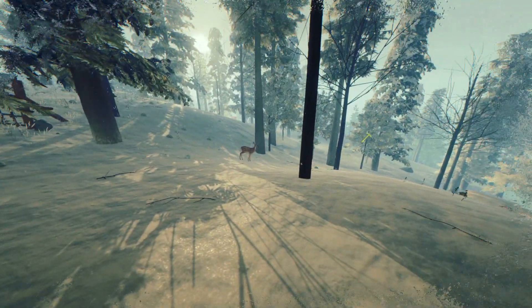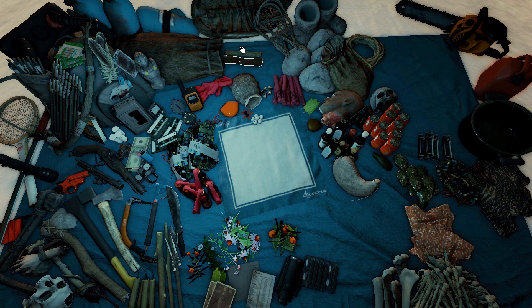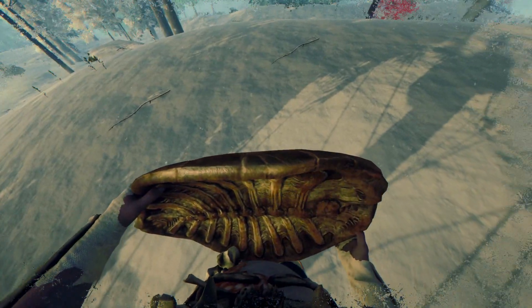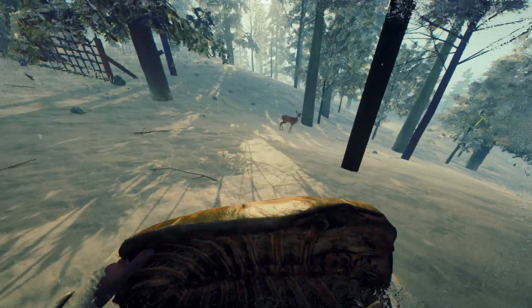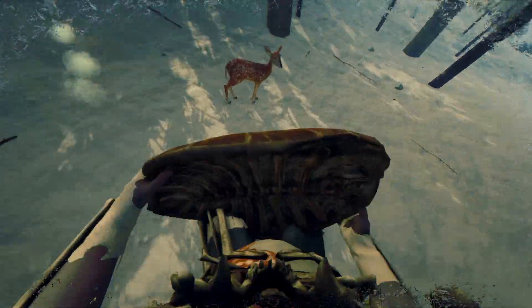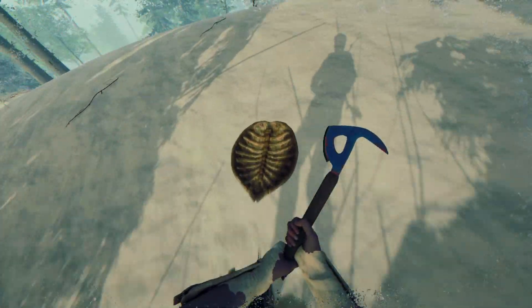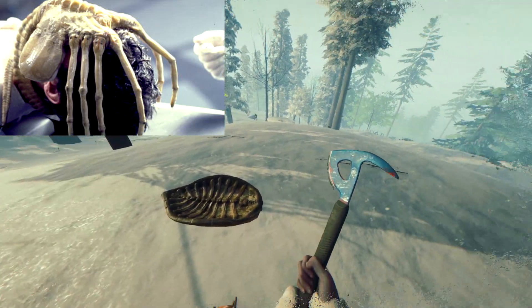Okay, so I have to show you the new turtle shell. It says the turtle shell model has had retexture work. Look at that — how evil is that? The turtle shell has like — you can see the skeleton on the inside. It looks — I don't know if I want to get on this. And for some reason it kind of resembles the facehugger from Aliens.